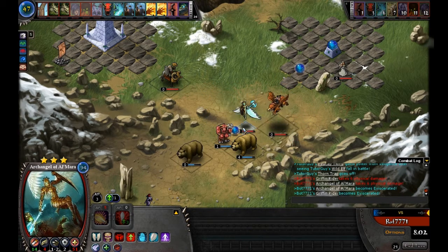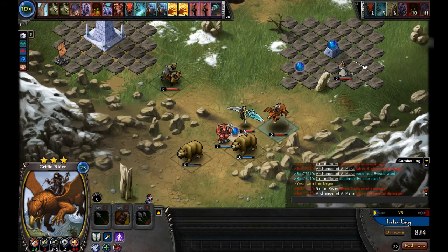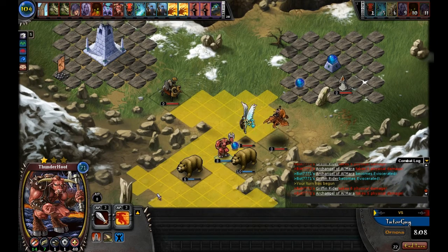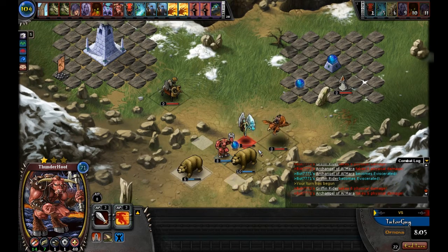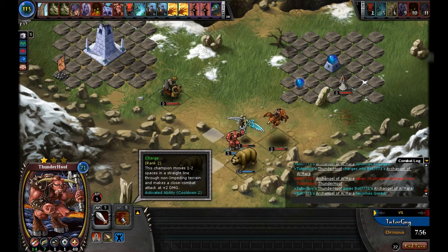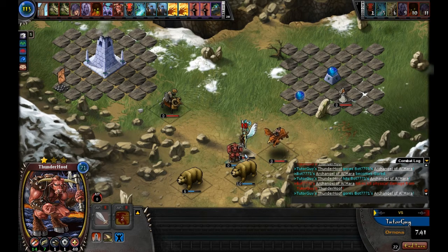We end turn. The computer attacks from range with the Riff, the Dark Knight attacks too, and the computer sets off that trap — these guys now have significantly lower speeds, a 4 and a 3, and have become eviscerated which causes damage every turn. Because we saved our charge from Thunder Hoof, I can charge into combat. Charge gives the champion an extra plus 2 damage and he can move 1-2 spaces for 3 AP, but that only counts as a single attack on his chain so he can attack again.